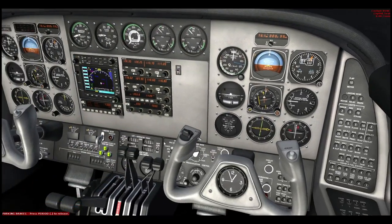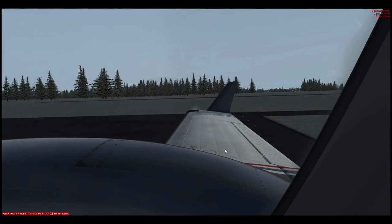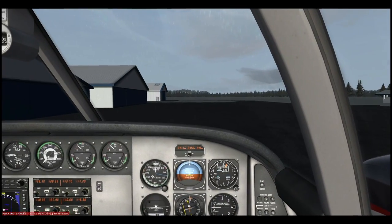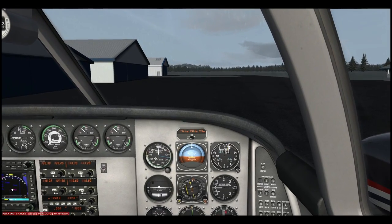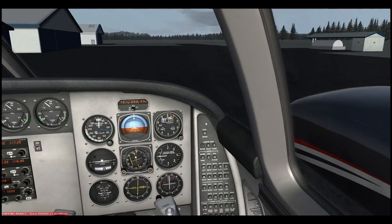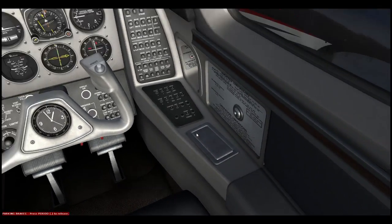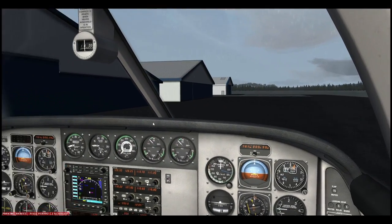Today the plan is to dual-crew this aircraft over to Torp and do a few touch and goes. This isn't going to be a terribly in-depth video - it's more of an introduction to shared cockpit operations on this channel. I don't have any multi-crew experience and neither does Peter, so nothing here is following multi-crew cooperation procedures or CRM. It's just a basic introduction to how it actually works.